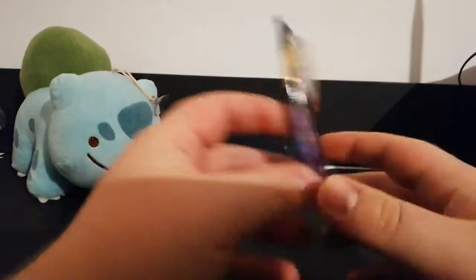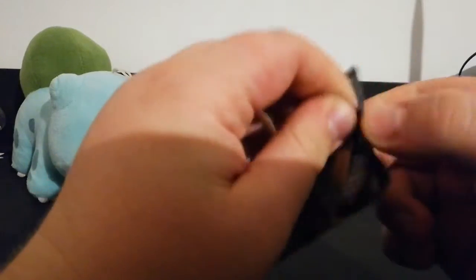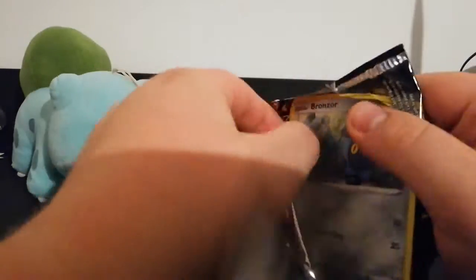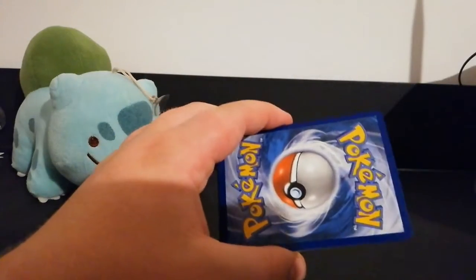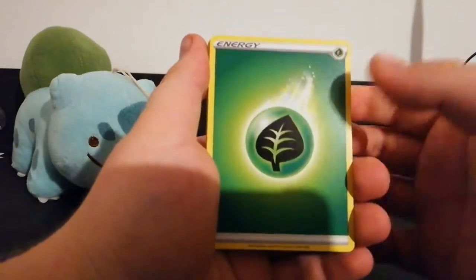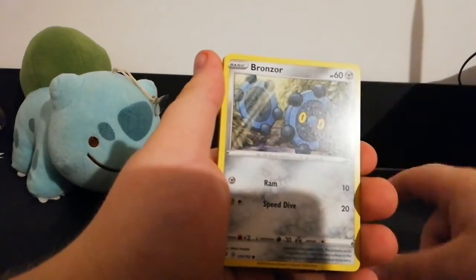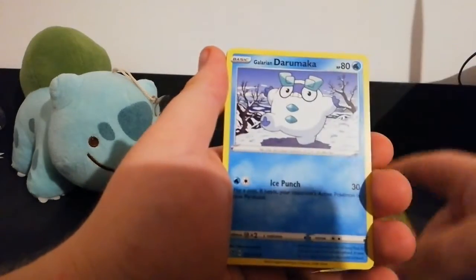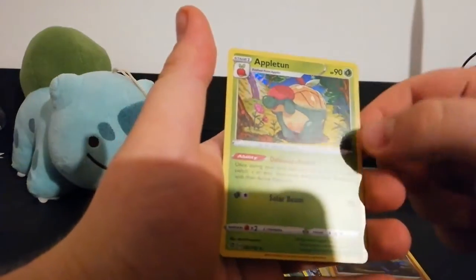Okay, last pack for today with Rillaboom. I just wish for even a holo. White color code card, so one, two, three, four — we may be getting something good here. Pack starts with a Grass type energy, Alolan Exeggutor, Luvdisc, Dragapult, Bronzor, Toxicroak, Eiscue, Galarian Darumaka, Beedrill. The reverse holo is a Whiscash, which is a rare, and the rare is an Appletun holo! Not bad — I like this holo.